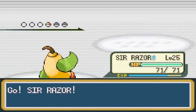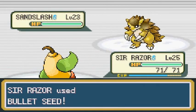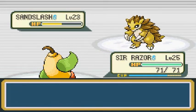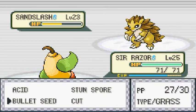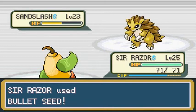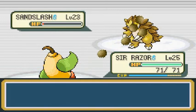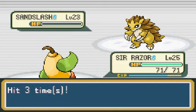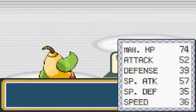Let's go back to Sir Razor. He's got a Sandslash — not going to be that hard. Come on, finish him. Bullet Seed — alrighty. This guy's going to be doing Defense Curl, which is okay. Bullet Seed again — and that is how you do it. Sandshrew's been defeated. Level 26 for Sir Razor — very good level right there.